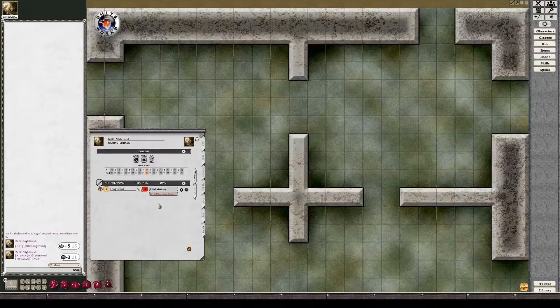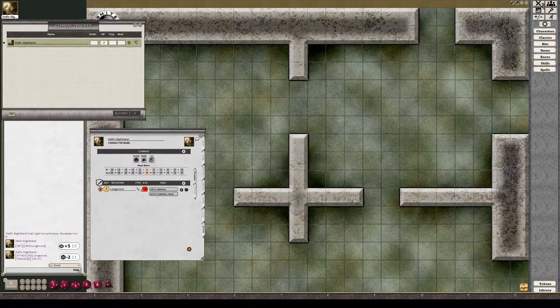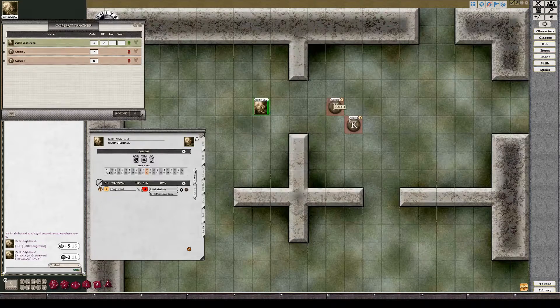To attack or do damage you need creatures on the map. I've loaded a sample map and brought up the Combat Tracker by clicking the crossed swords. You can see my character is listed. The GM places us on the map — you can see two kobolds and Delphin. Delphin moves up to the kobold, then I drag the attack dice and drop it on the NPC I want to attack. When the tooltip changes from Kobold One to Kobold Two, that means the dice drop will target that NPC.